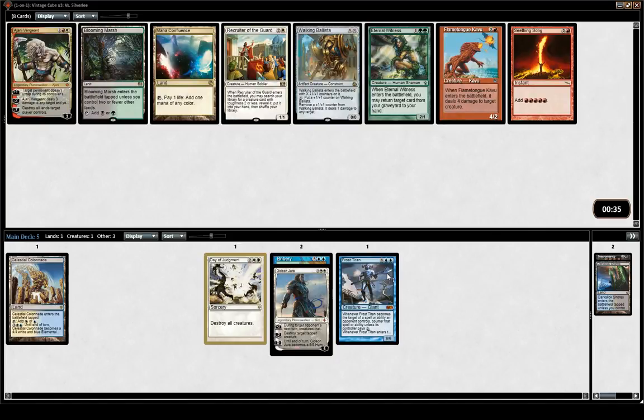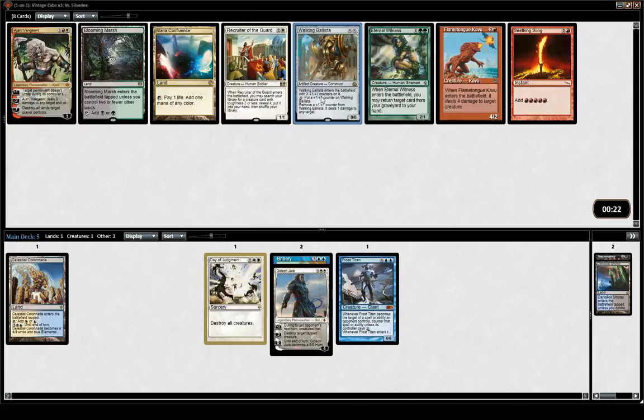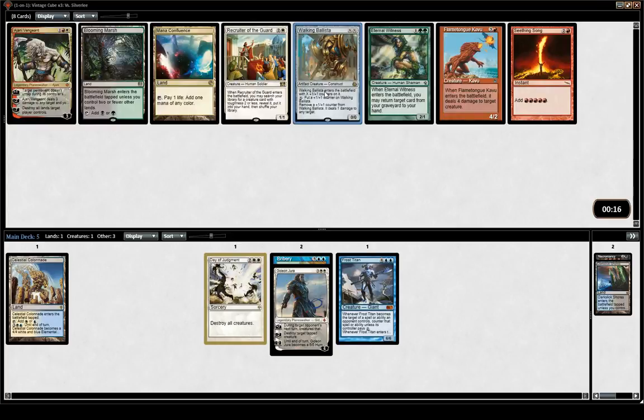Chandra could be a fine card to splash for. Recently I've been quite impressed by Walking Ballista in control — it's just a fine finisher, takes care of things, it's good against aggressive decks. This card is just never bad. I think I'll pick that over the Chandra splash.